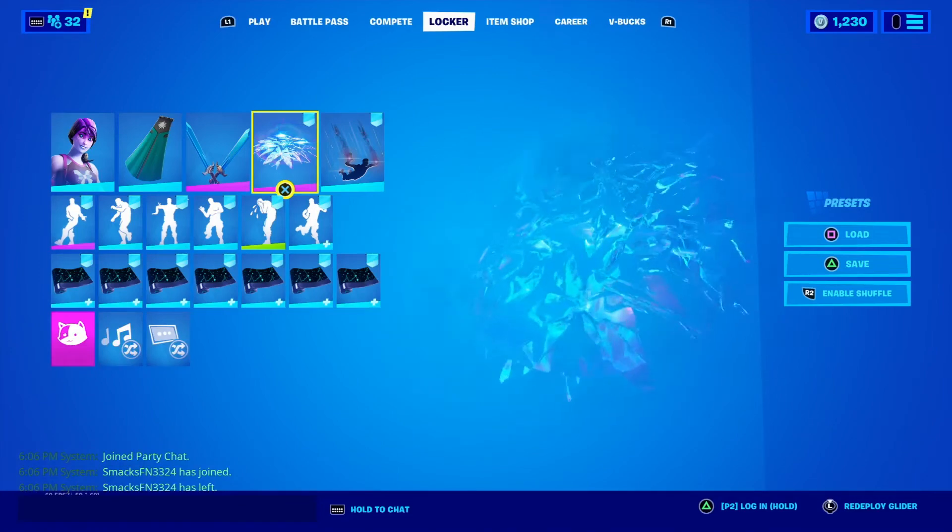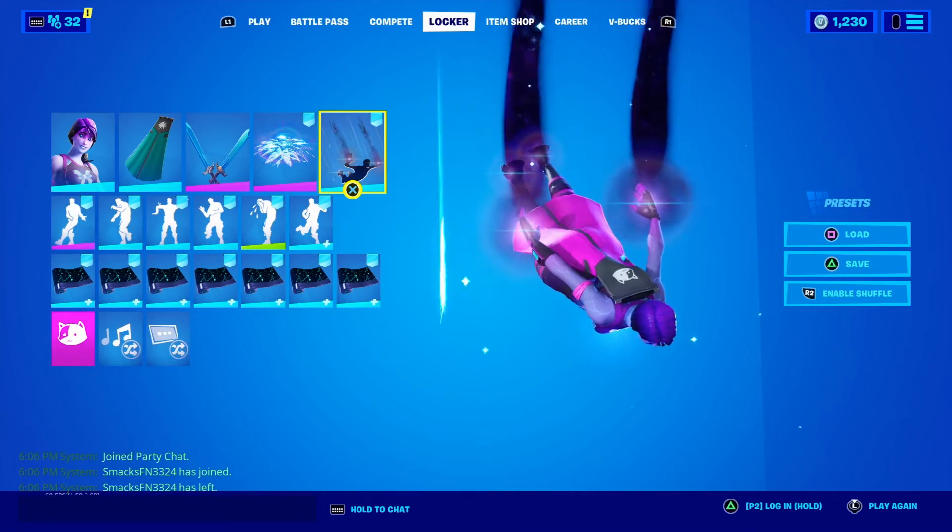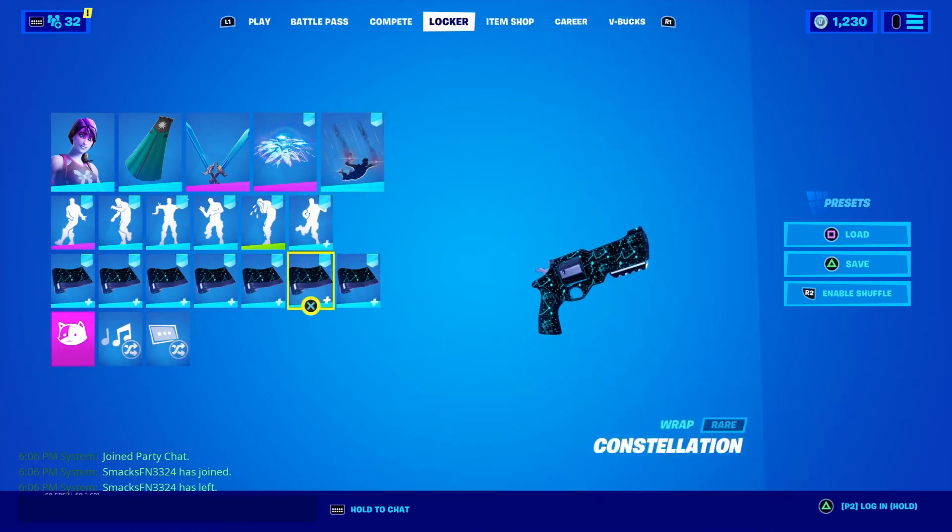This glider looks amazing — it was from a recent battle pass. The celestial contrail is what it's called, and it looks really nice with the skin. Plus the constellation contrail as well.